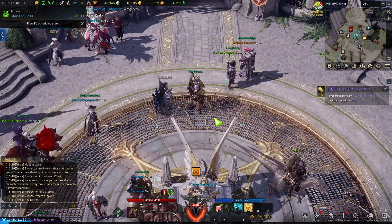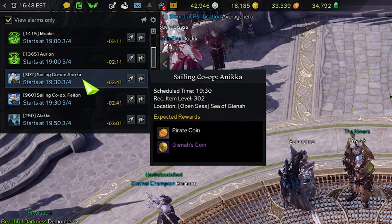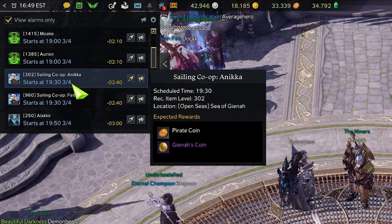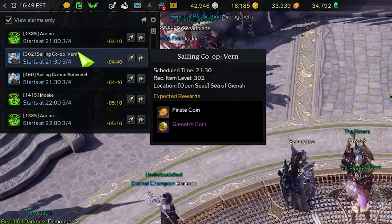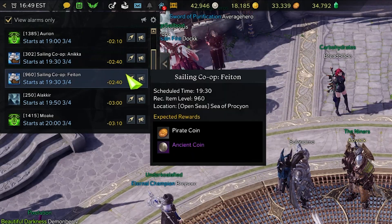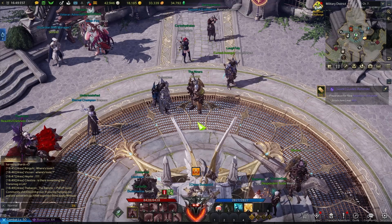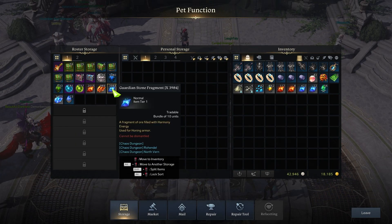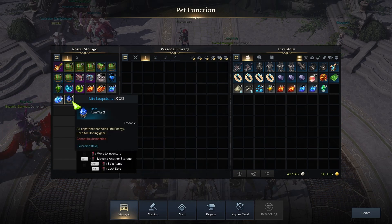Aside from that, there's something else I do which I call sailies. Sailies are co-op events I'm tracking on the left-hand side of the screen, which award you with pirate coins and coins specific to the co-op event you do — like Gehenna coins or ancient coins. These happen three times a day at the exact same hours every single time. I'm planning on making a video on how to effectively use these co-op sailings to gear up my alts and amass a nice cushion of tier one and tier two materials.